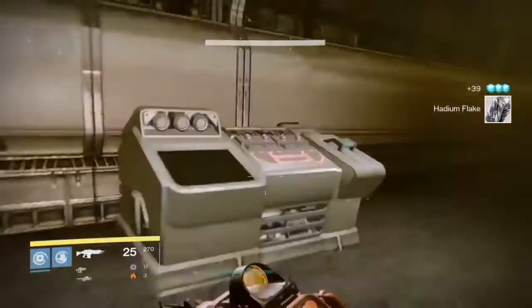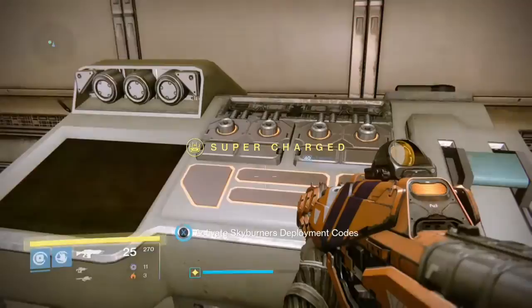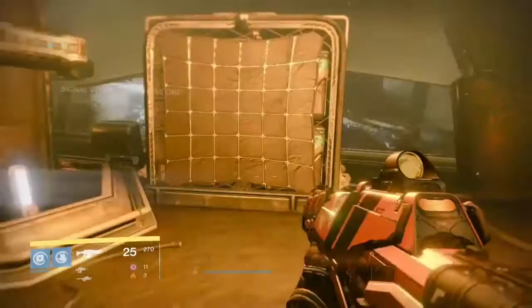And this computer right here is where you use the Deployment Codes. Then you're going to hear Cayde give you some sort of patrol missions.